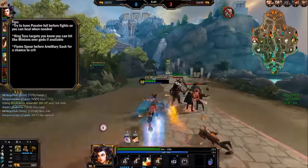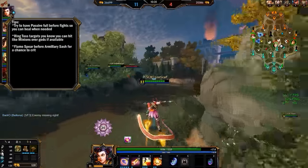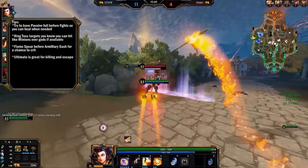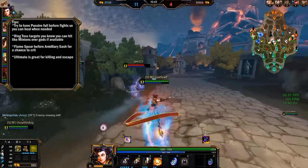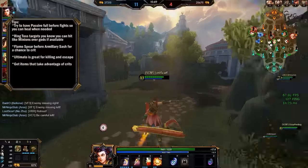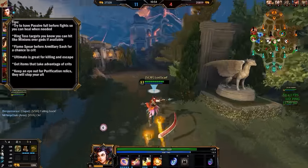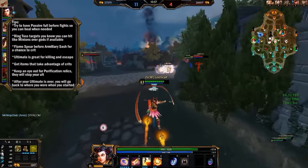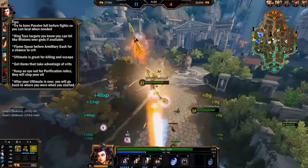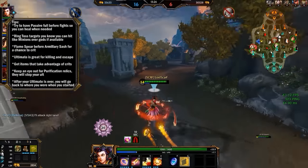Use Flaming Spear before Armillary Sash for a chance to crit if you don't have any crit items, so you have a chance of critting which could get the kill. Your ultimate is great for both killing and escaping — you can get away very well with it or just kill people, because it's a strong ultimate. Get items that take advantage of your ultimate: since you get guaranteed crits, there are items that are affected by crits, so consider getting those. Also, pay attention to enemy gods who have purification relics, because they will stop your ultimate. And remember: when your ultimate is over, you go back to where you were when you started the dash — it's very important to remember where you are, because that can be key to surviving.